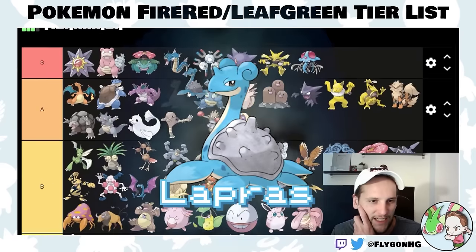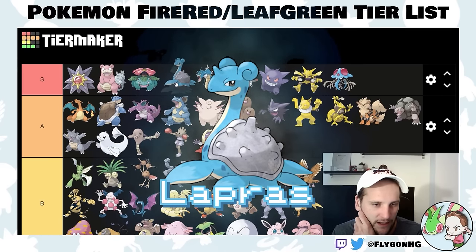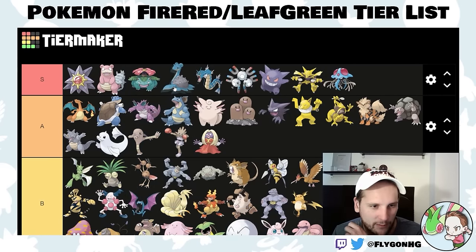Lapras is S-tier because you can guarantee it. Ice Beam into the dragons, Water moves into Bruno, Blaine, and Giovanni. It's a good Pokemon. Water types — who would've thought? Ice types — who would've thought? Good job, Lapras.